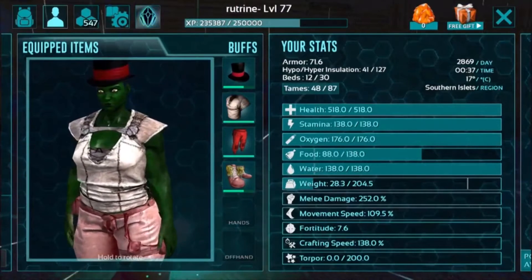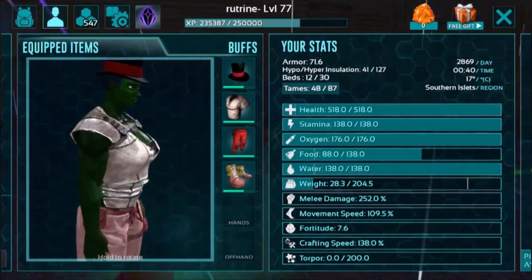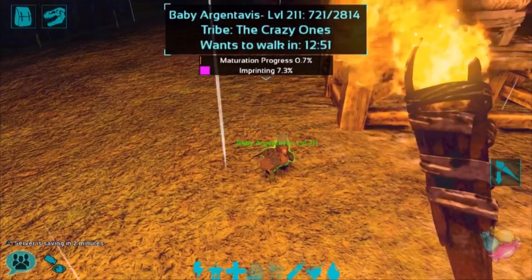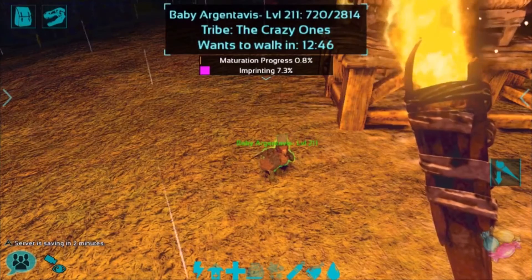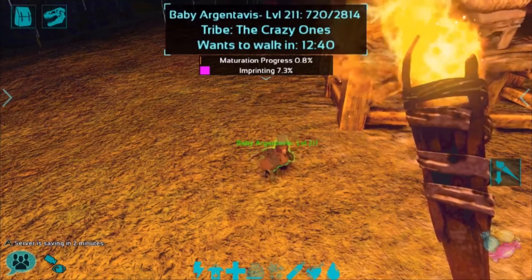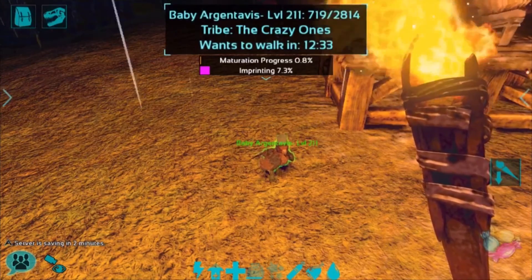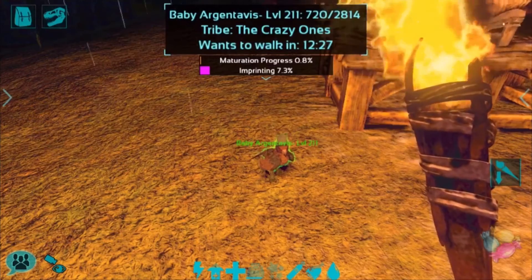That was three different effects from eating three different eerie candies on our own player, as well as testing out the effect on our cute little baby Argentavis. If you want to leave a comment down below for baby RG's name, as well as let me know what you want to see for our next ArcMobile video, let me know down below. If you guys enjoyed the video, please be sure to like the video and subscribe for more ArcMobile content. In my channel description there is also the link to join the Discord. Anyway, we'll see you all next time — have a great night, everyone.